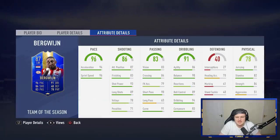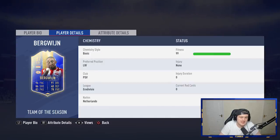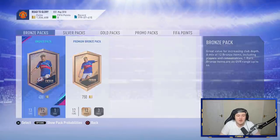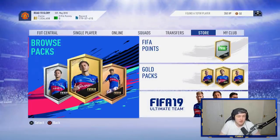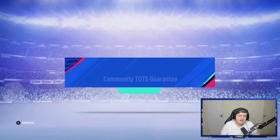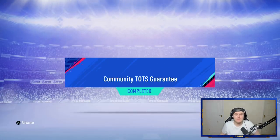Not the worst stats in the world. Not amazing stamina, but decent strength and jumping. Alright agility, good balance. Composure is really weak. The shooting stats are weak. Good pace. It's not the worst in the world — a little bit disappointed. However, it was only an 84 rated squad, so we move on. Hopefully in the next packs we can get better. We have Simon's Community Team of the Season Guaranteed pack built now.